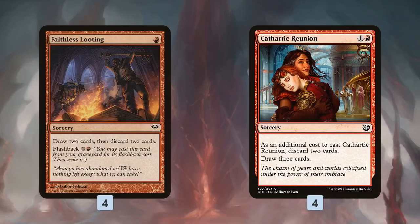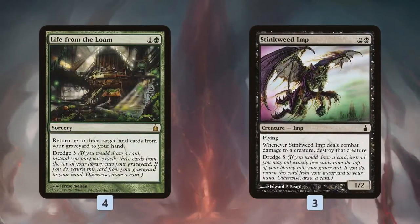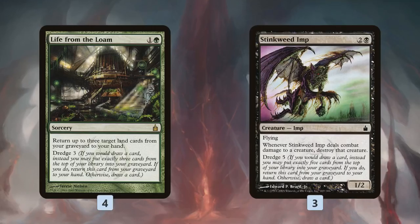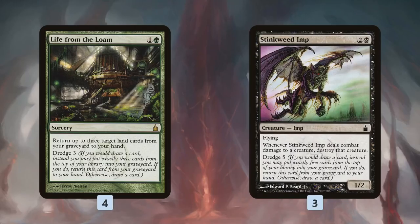We also have a couple of dredge cards which are really good at quickly filling our graveyard. Remember, we only have four Searing Winds in the deck, so to combo off we need to get two of those into the graveyard, which means milling a lot of our library. Life from the Loam and Stinkweed Imp let us trade card draws for milling — dredge three with Life from the Loam, dredge five with Stinkweed Imp — and they work well with Cathartic Reunion and Faithless Looting for even more dredging, so hopefully by turn five we can have double Searing Winds in the graveyard.